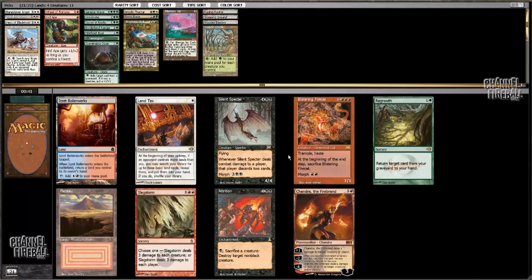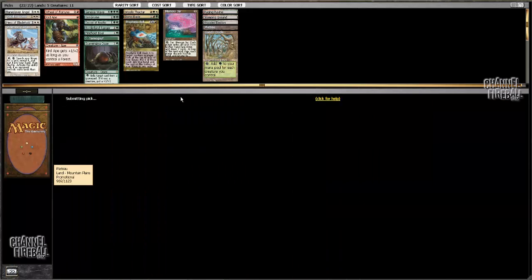Now we have the option of this Chandra — not exactly the best Chandra, or close to the best Chandra. I could get Land Tax, but I don't really have anything that works with Land Tax right now. And there's a Plateau in the pack, plus a Regrowth, but more importantly the Plateau. I think I'm gonna take Plateau here. I don't have any of the artifacts I would need to work with Land Tax — if I had Chrome Mox, I'd probably go with Land Tax there.